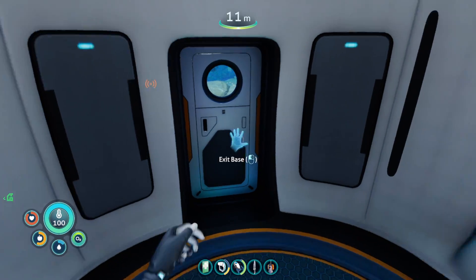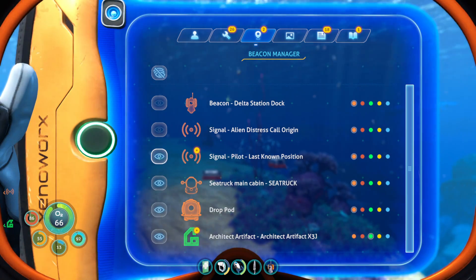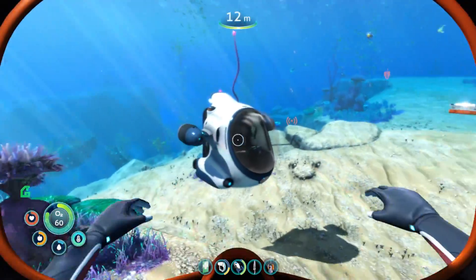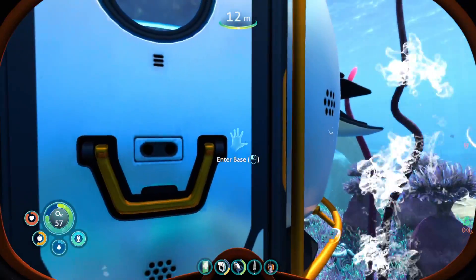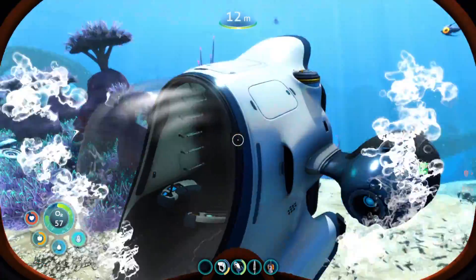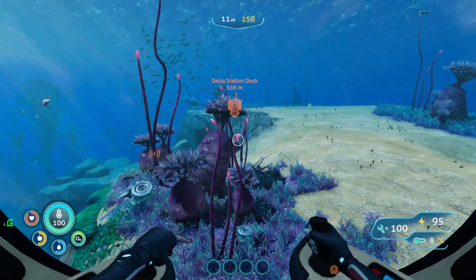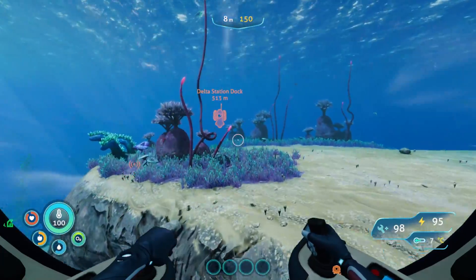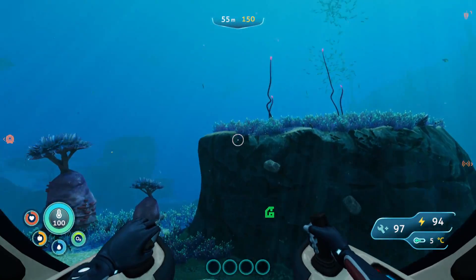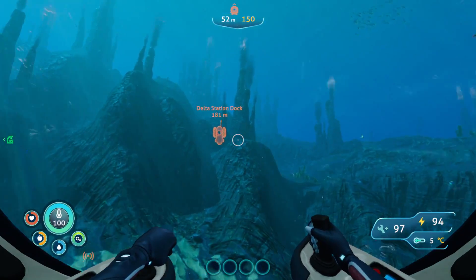What is going on everybody, welcome back to the channel with me, Mrs. Z1. A few of you guys told me that we missed the habitat builder over on the delta dock station, so we kind of need that. I'm dropping off some stuff and we're gonna get in our sea truck and go over there. If you haven't found the sea truck fragments, there's a bunch on the way to the delta station dock.